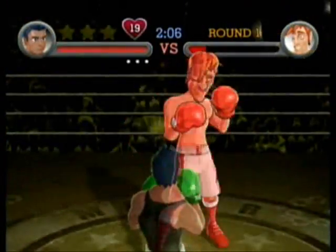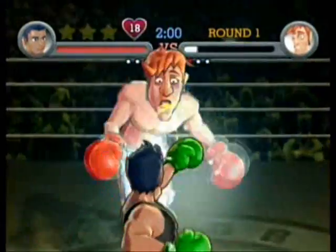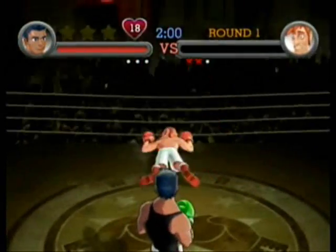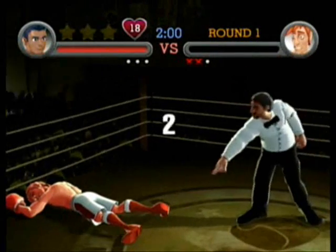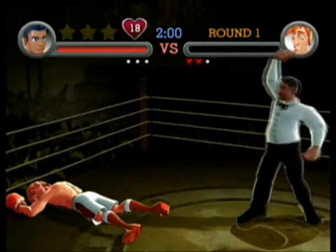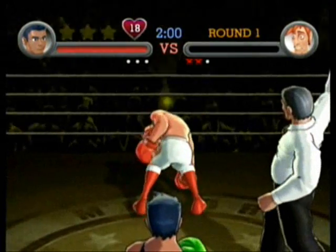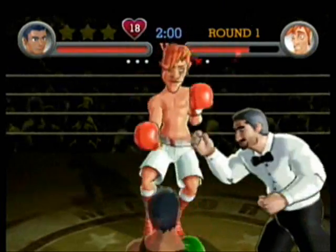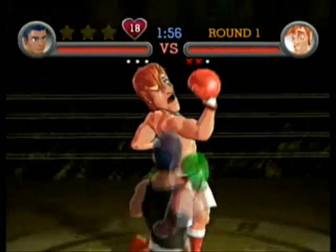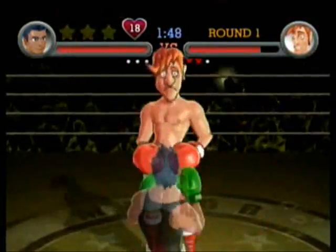Let me explain the basics. Little Mac has two types of punches: he can do a gut punch or a jab punch, which is basically a punch in the face. You hold up and then push the A button to punch him in the face, and you don't hold up to punch him in the gut. He can dodge left and right, he can duck, and he can block attacks with his own boxing gloves. You hold up to block, you hold down to duck, and you move left or right to dodge. Dodging is going to be essential if you want to beat this game.